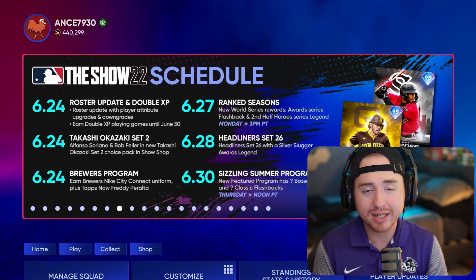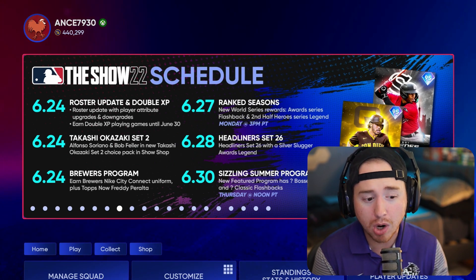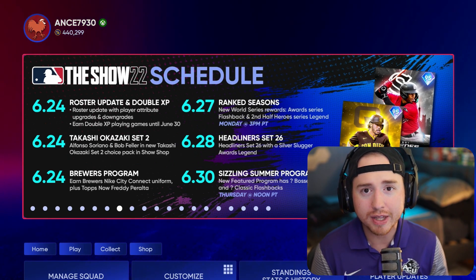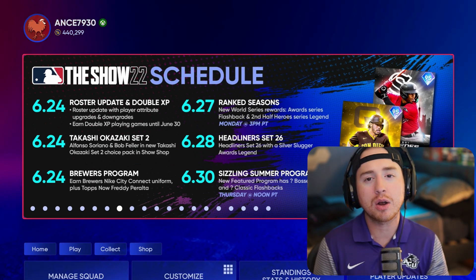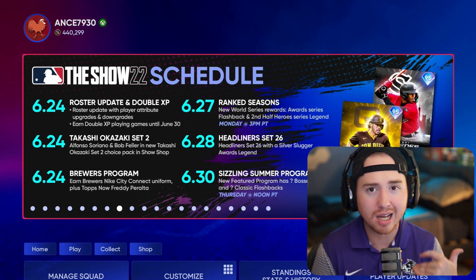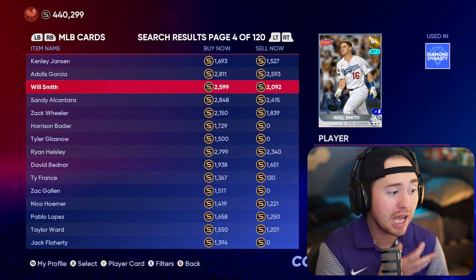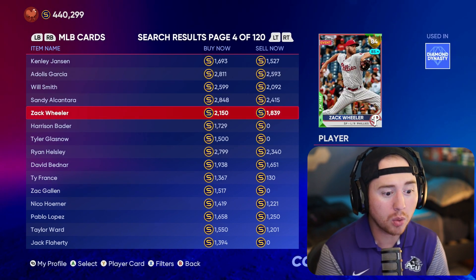My first plan out the gate is to use pack drops from the program — headliners, ball-ins, standard packs in the normal program path — plus the new event featuring show packs, ball impacts, etc., and the conquest map. All that is going to influx a ton of packs into the marketplace and drop live series golds. For example, I'm looking at Adolis Garcia, Will Smith, Sandy Alcantara, and Zach Wheeler — currently around 2,500, 2,000, 2,400, and 1,800 stubs. They could dip to 2,000, 1,800, 2,000, and 1,600 respectively. Even those little dips make a big impact on how many stubs we can make.